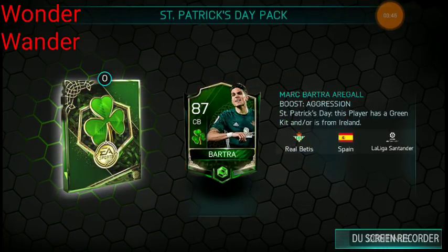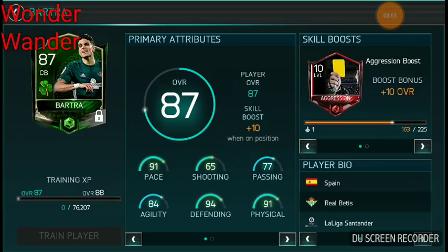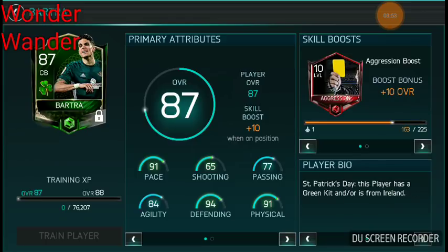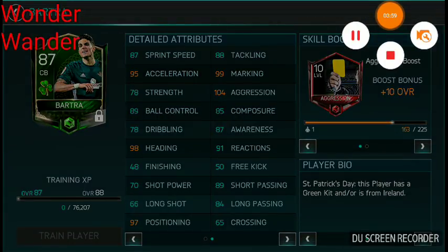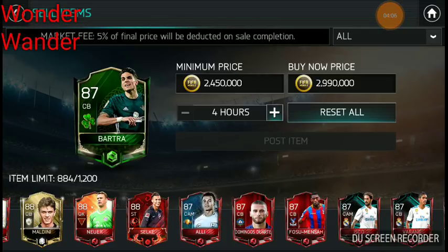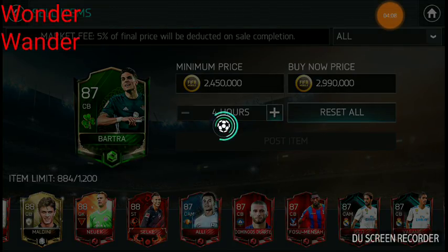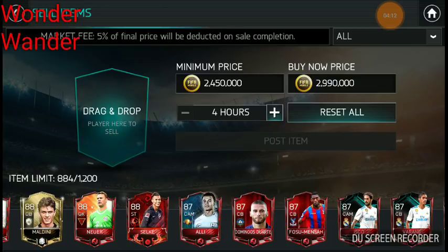Wow, okay — that's my first pull and that's pretty cool! We can get this from coin packs so that's pretty cool actually. I spent 2.5 million on this. I see him going around 3 million, so I'm going to put him up for 2.9. Since I spent 2.5 million and got this one, if I get 2.9 that's already a profit.